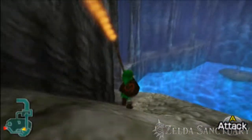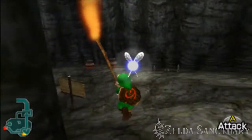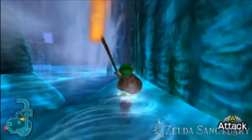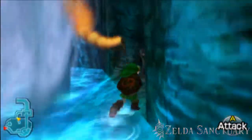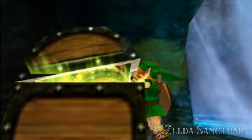Light a Deku Stick and take it down to another unlit torch at the bottom of the stairs. From there, take out a freshly unlit Deku Stick and light it with the new torch and continue down to the path on the left, lighting the torch next to the shop, then running over to the shallow water and lighting the torches against the wall in the direction of the waterfall.